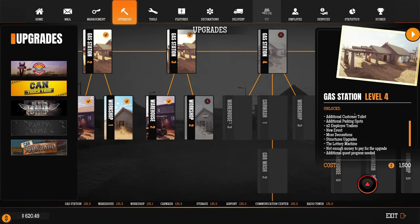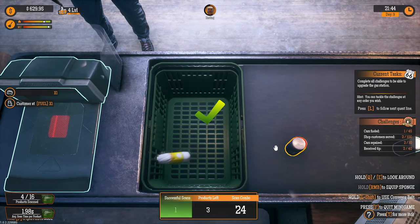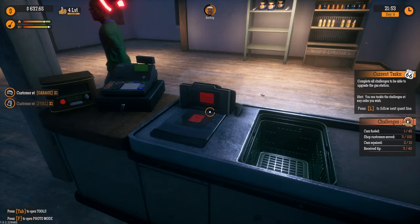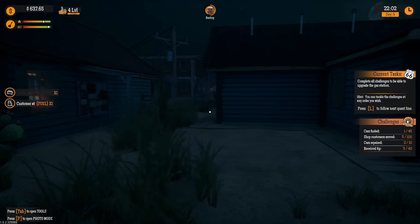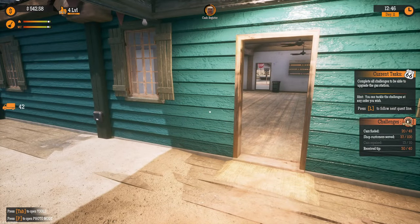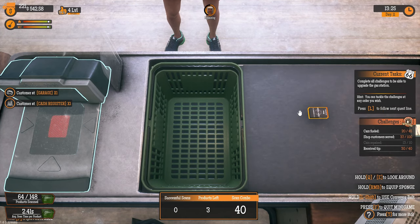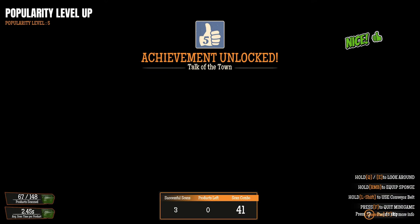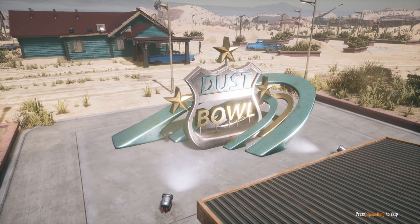I'm going to push through and tackle a lot of challenges — maybe finish them all. I'll show you anything important. We'll do the challenges first. The current task says complete all challenges to upgrade the station. I think we'll be painting everything too. We need one more happy customer for the level up — and there it is! Achievement unlocked: Talk to the Town. Dust Bowl is getting beautiful!